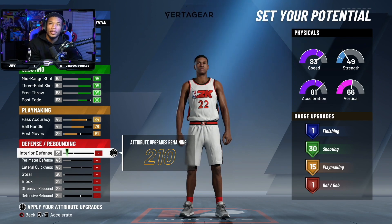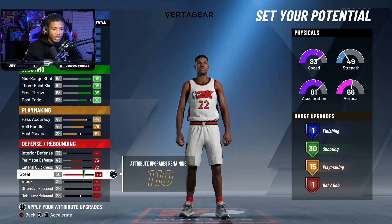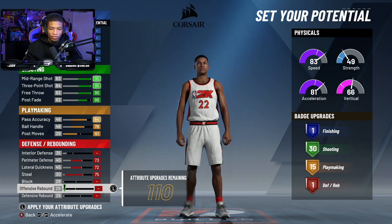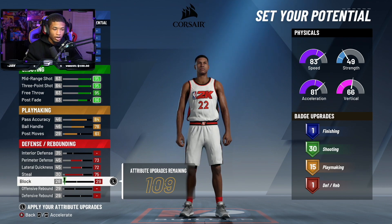Interior defense is not necessary because I'm a guard, so I'm not going to be on the inside. Perimeter defense is what you're focused on. Lateral quickness, obviously. Steal, you want that up as high as you can go. Block is not even really necessary unless you want to have a bunch of defensive badges, which I do, so I'm going to take my block up.